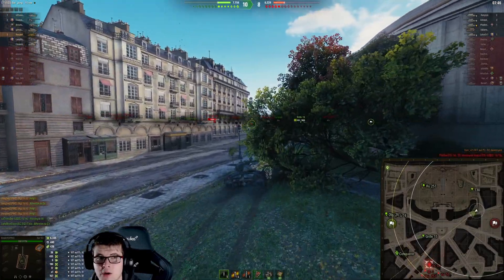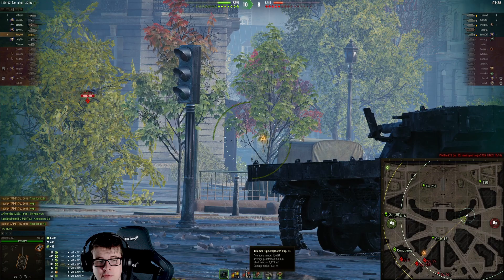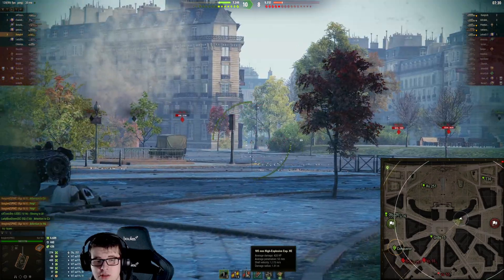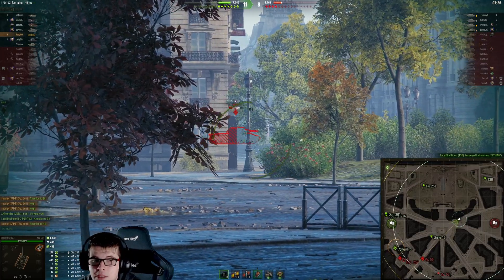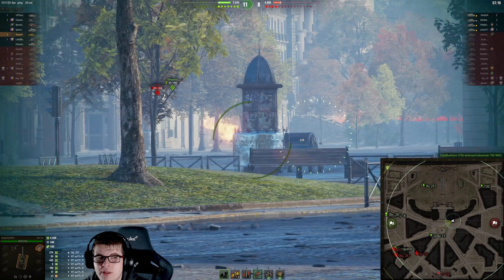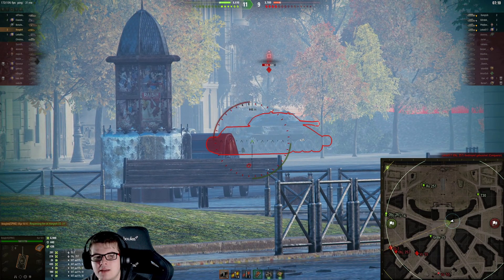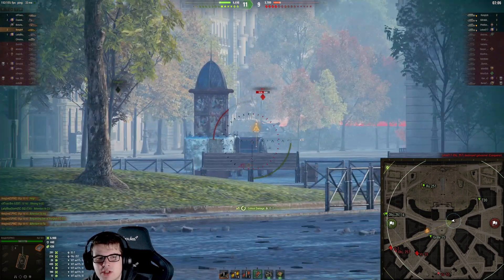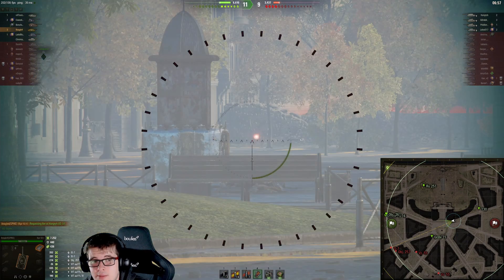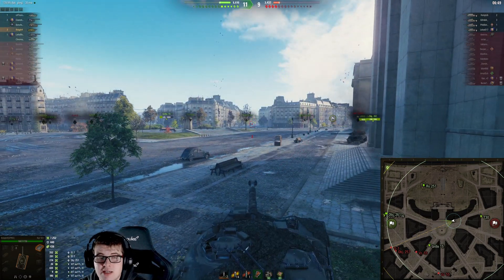Going from 320 alpha with standard or premium rounds to 420 alpha with the HE rounds. And because it's a German vehicle, you get a decent shell velocity for a HE round — 1,173 meters per second, similar to what you'd see from most AP rounds. The only negative is that you only have 53 millimeters of penetration, so you won't be consistent penning tier 10 heavies unless you get their rear. Now the IS-7 came out a little too far and the KPZ just locks her down — that's exactly what this tank is all about.